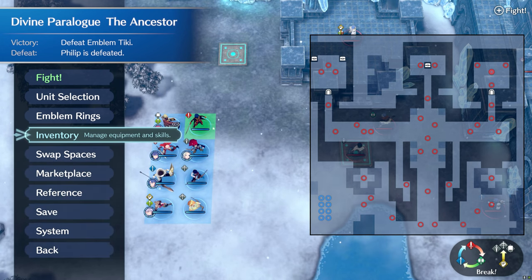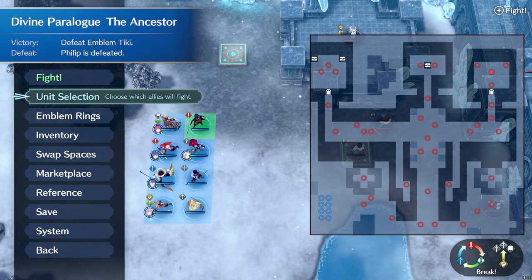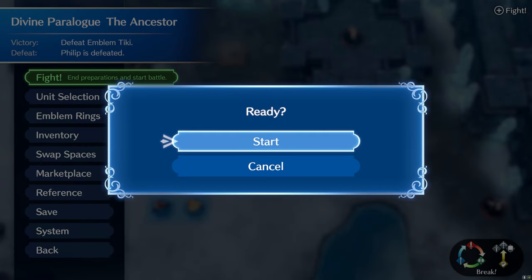I'm currently on Chapter 8, but you can clear it even earlier than that by making sure all enemy types I just described are covered.